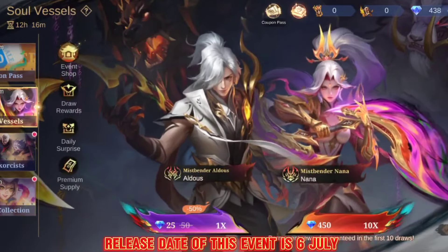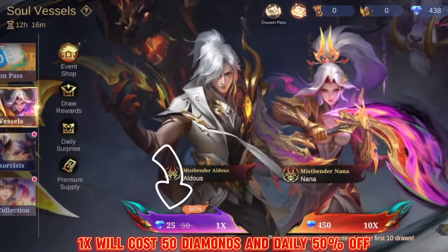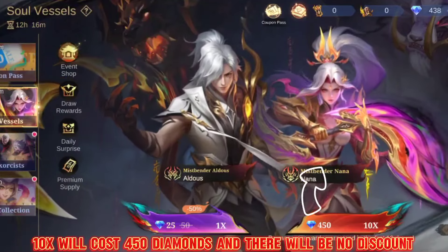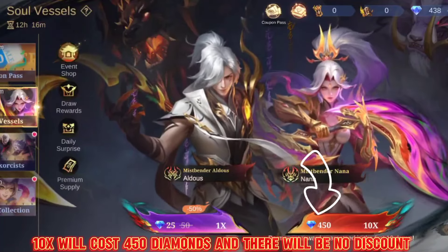Release date of this event is 6th July. 1x draw will cost 50 diamonds with a daily 50% off. 10x draw will cost 450 diamonds and there will be no discount.